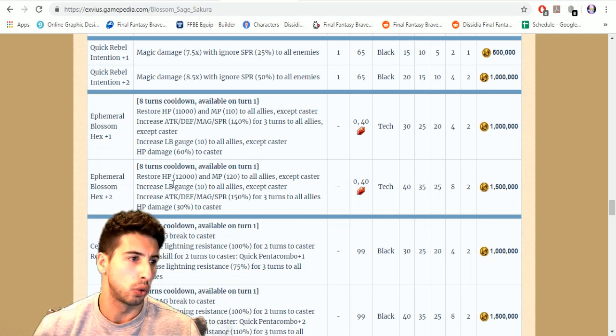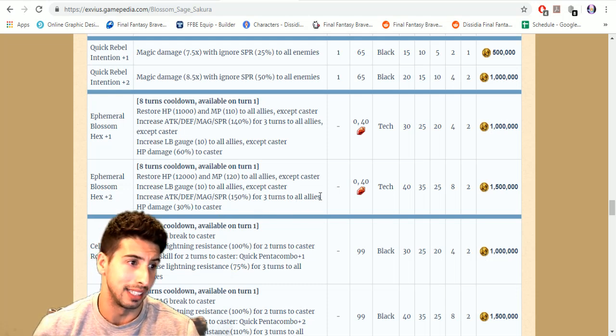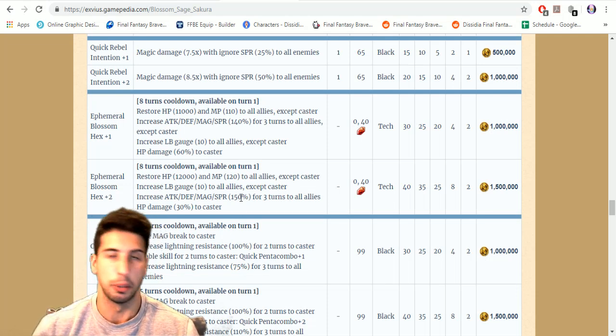Infernal Blossom X is on an eight-turn cooldown. At plus two: restores 12000 HP and 120 MP to all allies except caster, increases LB gauge by 10 to all allies except caster, and increases attack, defense, magic, and spirit by 150 for three turns to all allies. It deals 30 percent HP damage to the caster, but buffing all stats by 150 is amazing — great for emergency situations if your buffer is down.